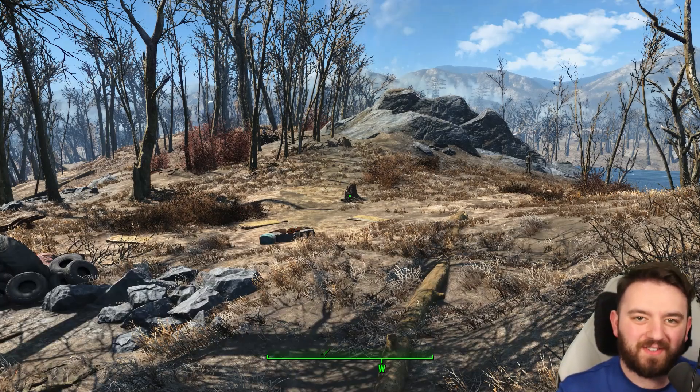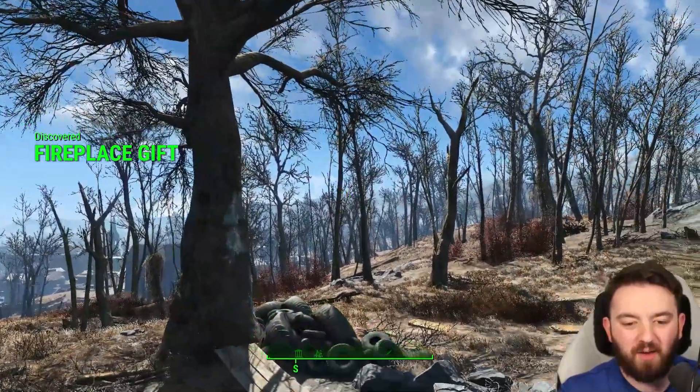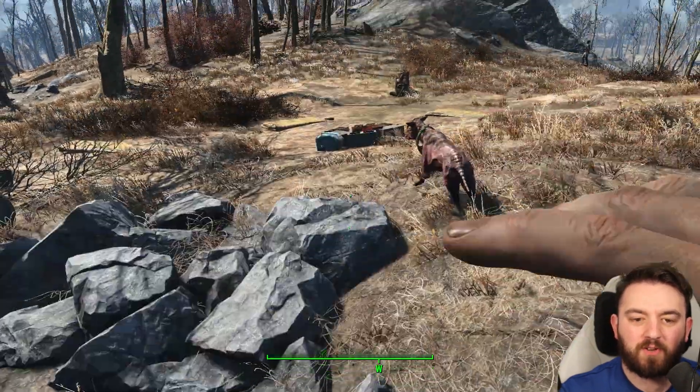Today we are revisiting an unmarked location. This was the Raider Camp just by the Red Rocket Station at the start near Concord and the Robotic Disposal Ground.